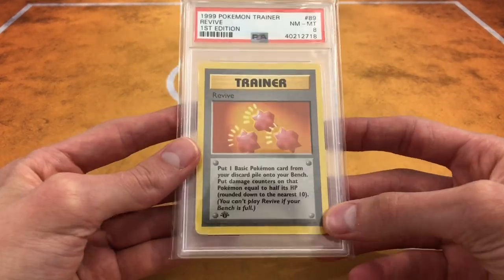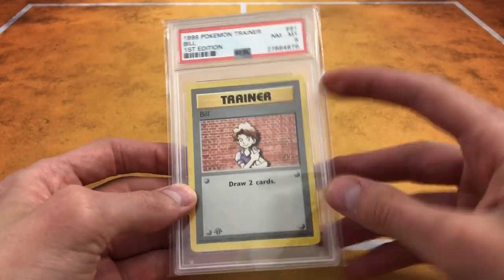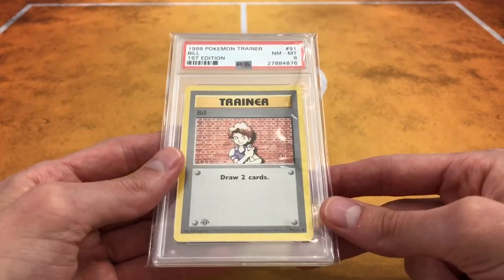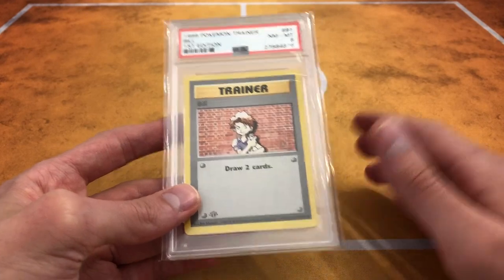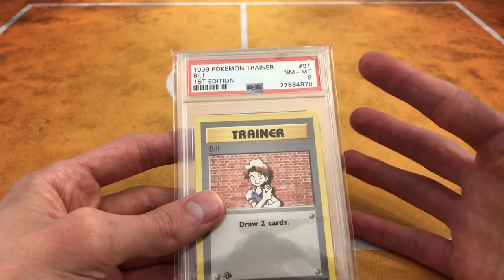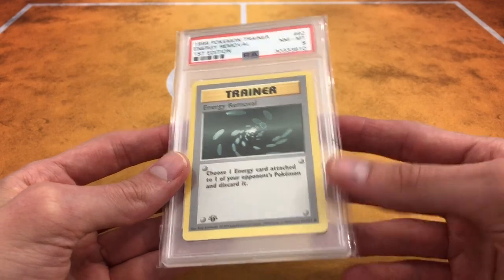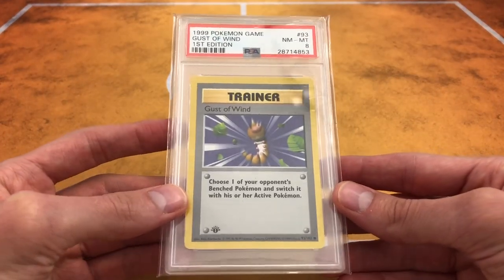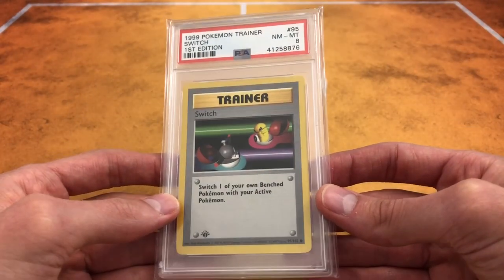Here's a Revive, still an Uncommon. Super Potion. Bill — this is actually a really low pop in 8. I want to say there's only about 22 or 23 Bills in PSA 8, which means it could only be a potential 22 or 23 people in the world who can really have a PSA 8 complete set. Energy Removal — now we're in the Commons. Gust of Wind, a good card. Common Potion. We got Switch, and now we're going to move into the Energies.